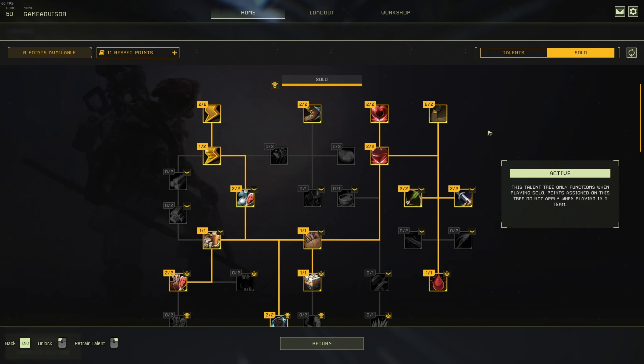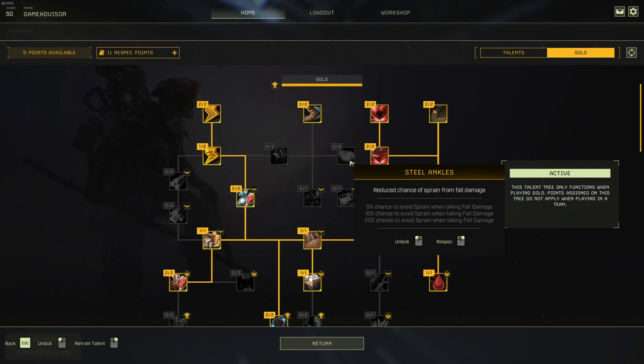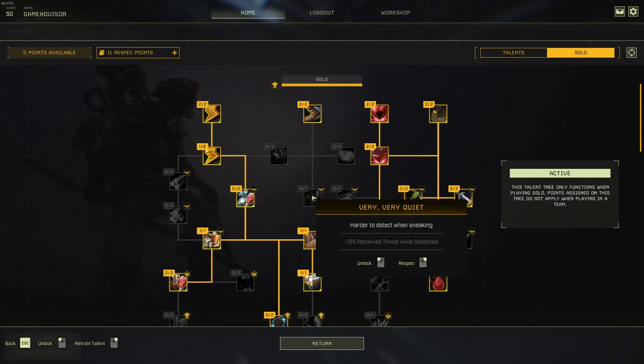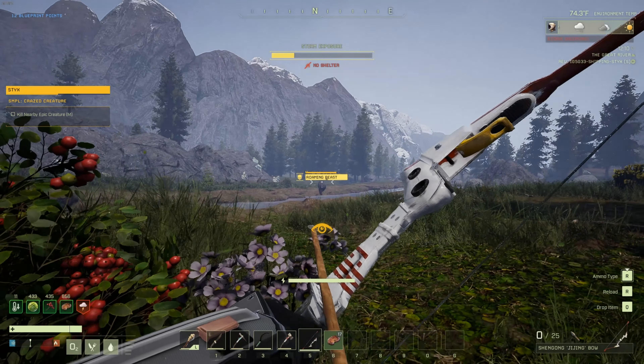Now in the solo tree itself, we have a few major outliers of good and bad talents. Some bad talents would be things such as Steel Ankles — this one just reduces your chance to take a sprain whenever you take fall damage, really not that big of a deal. You've also got stuff like 10% food effectiveness duration. Food is so easy to get in Icarus, especially by the time you get to endgame, that this is just a waste of a talent point. You've also got things like harder to detect when sneaking — I could see the value in it, but most people won't even bother sneaking by the time they hit endgame.